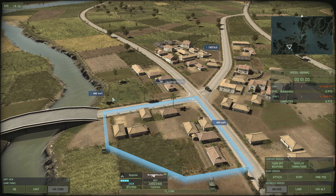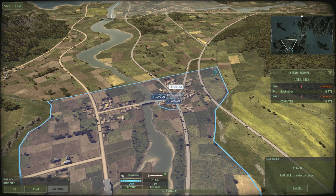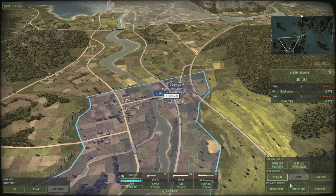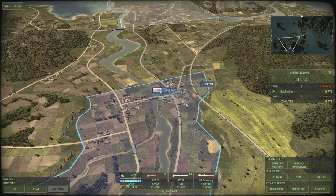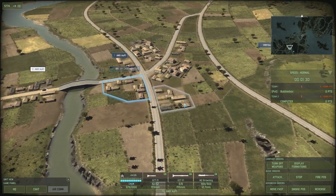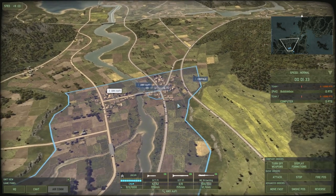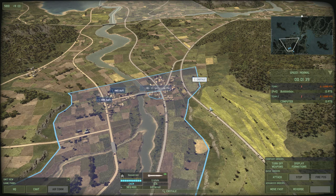Command units should never be placed next to artillery — this is very dangerous — or close to AA units, which can also be dangerous. AA units can be placed in the vicinity of command units, but just don't place them right next to them. The reason is that when artillery fires and when AA units fire, they reveal their position for a period of time and can be targeted by enemy counter-battery fire, potentially destroying your command unit.